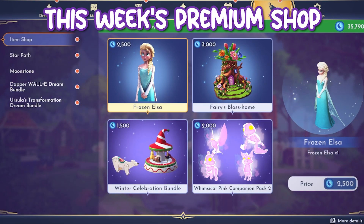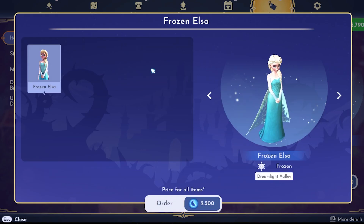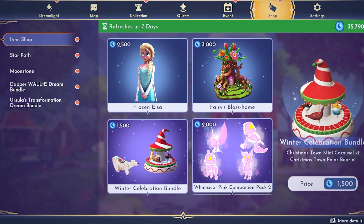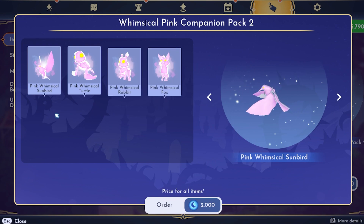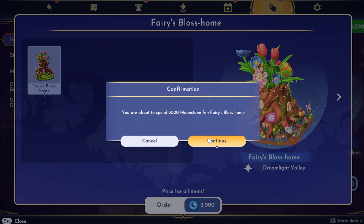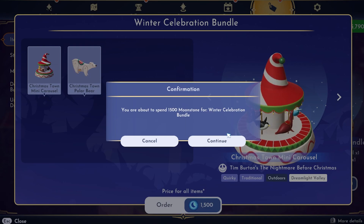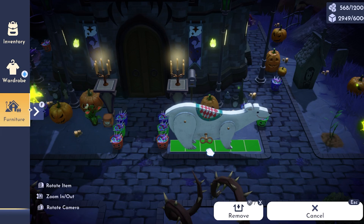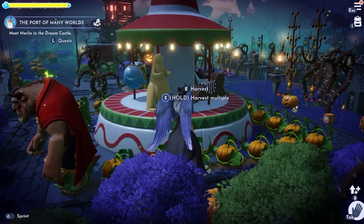The premium shop this week has three new items and one repeat item. The three new items are Frozen Elsa, the Fairy's Bloss Home, and the Winter Celebration Bundle. The repeat item is the Whimsical Pink Companion Pack 2 — there were two previous Whimsical Companion Packs, one in pink and one in blue, both with two packs each. I purchased the Fairy's Bloss Home for future themed decorating, and the Winter Celebration Bundle since it's from Tim Burton's The Nightmare Before Christmas. I also added the last two items to my valley to see how big they were, and the carousel ended up being not so many.